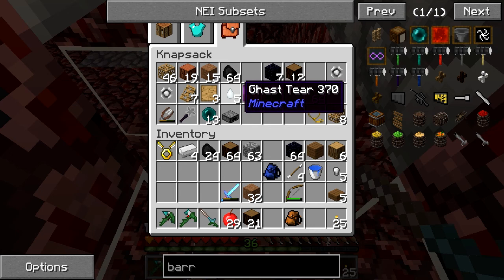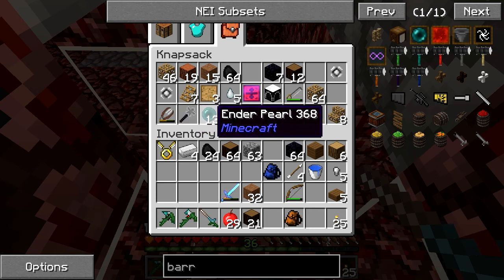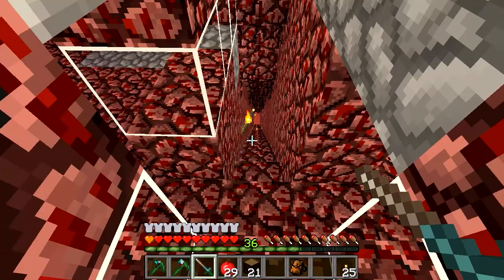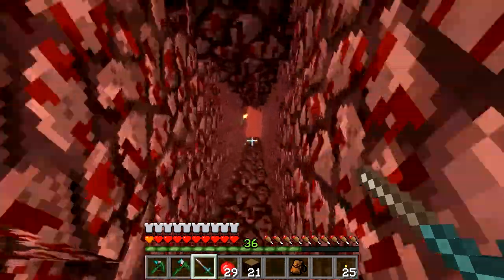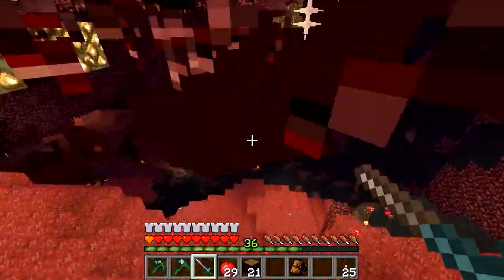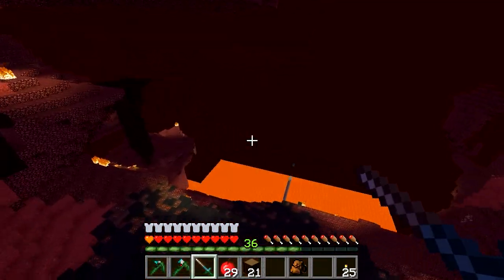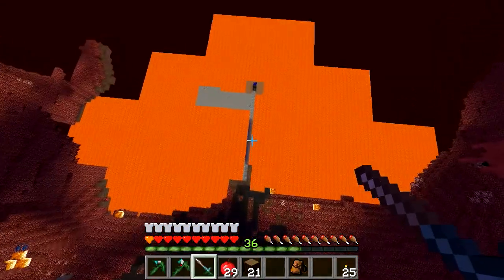Look at how many gas tears I have — that's because I can fly now. I made myself a builder's wand as well. Haven't used it yet, but I know that's going to come in handy. Look at how many enderpearls I have — and they're actually going to come into play today, I think. We're going to stay with the tech stuff for a bit. I'm still thinking about my base build.